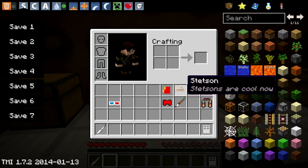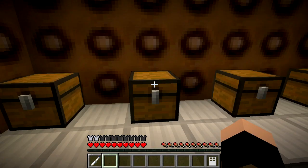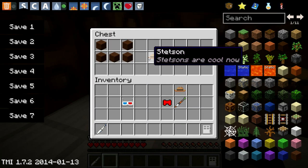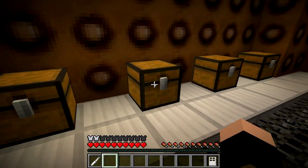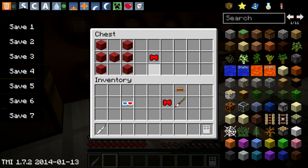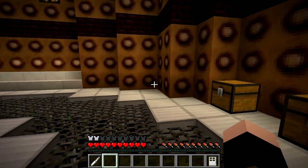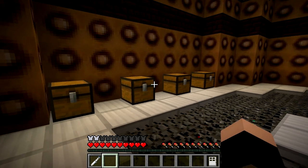That's all of the items currently in here. I'm going to show you some of the crafting recipes. Over here we have the Stetson — Stetsons are cool now. I love how they always have a little catchphrase underneath the actual item. You can craft the Stetson using brown wool in this formula. You can get your fez with two pieces of gold ingots and some red wool. A bow tie uses this formula, and you can get your scarf this way. These are all pretty easy to craft — they're all wool, so you just go out, kill some colourful sheep, or get white sheep and dye them.